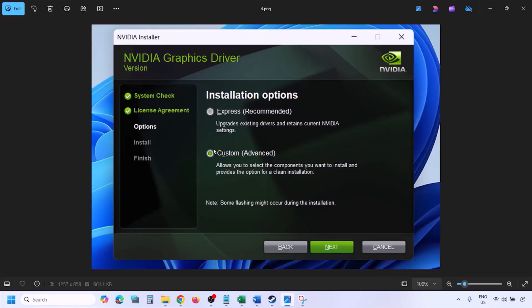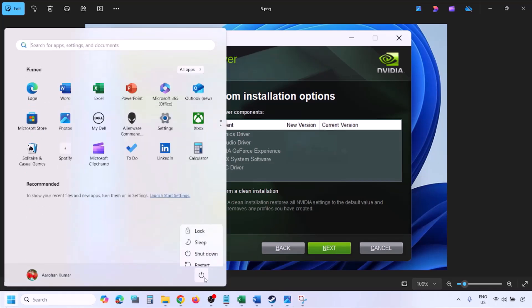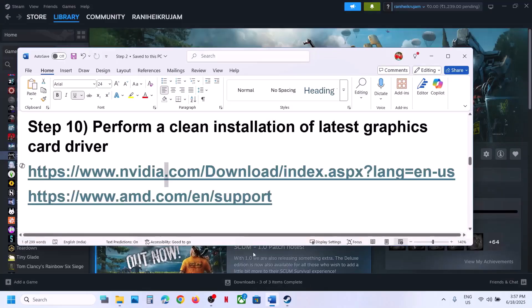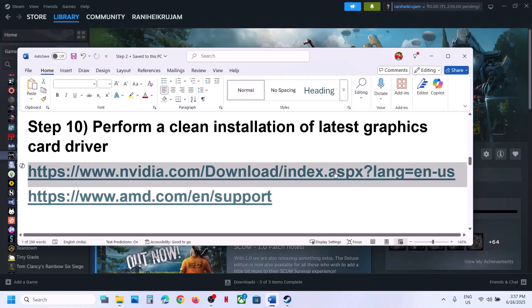Put a check on the box that says Perform a Clean Installation, click Next, and let the installation complete. Once done, restart your computer and launch the game. AMD card users should first uninstall the current driver, restart, then go to the AMD website, select your graphic card, install the latest driver, restart again, and launch the game.